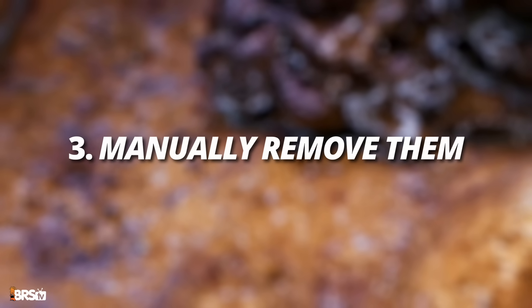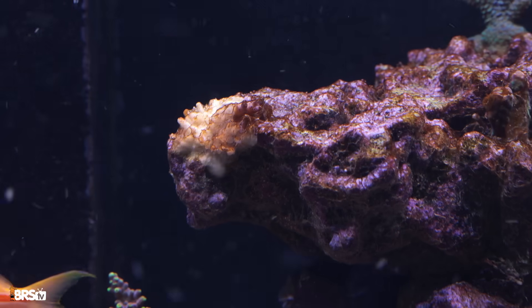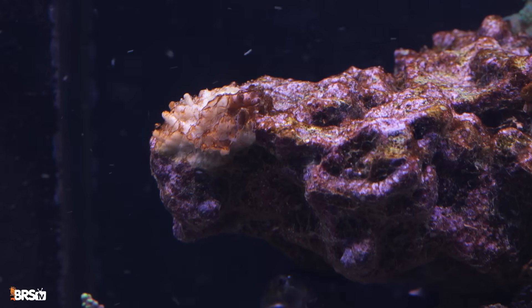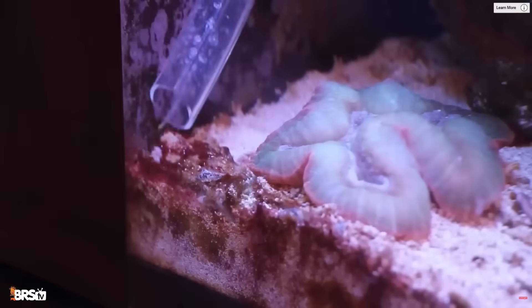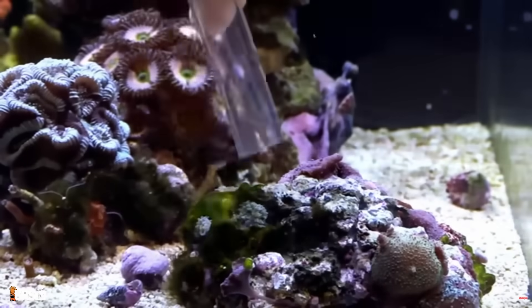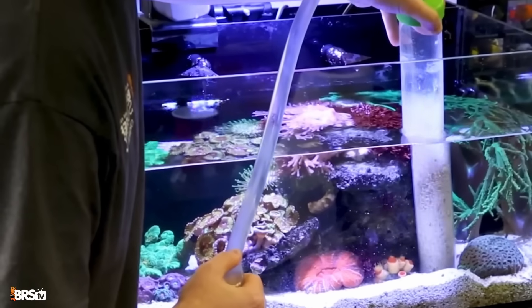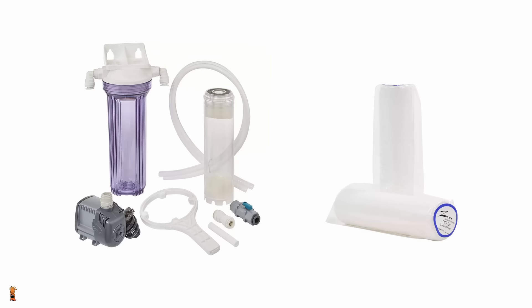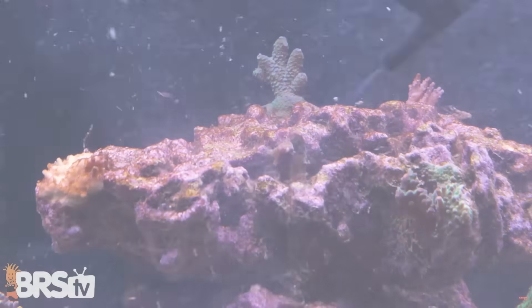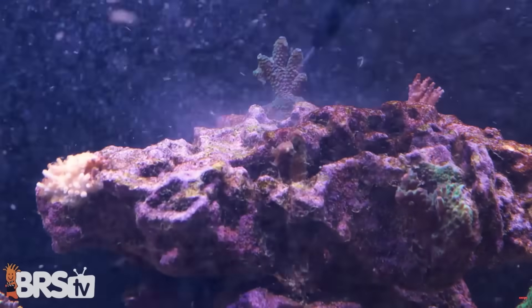Step three: manually remove those dinos as often as possible to reduce the population rapidly and gain the upper hand. Removing the dinos yourself will dramatically reduce the population and help your army gain its foothold. You can use a small siphon to remove them from the rocks and vacuum them from your sand bed, but make sure you only do small water changes during removal — you don't want to remove nutrients if they're low, so change out only the water required to manually remove the dinos. Alternatively, you can use a BRS media reactor with a 5-micron sediment filter, like the RO Save Z depth sediment filter, right on the display tank, and use a small pump to blow the dinos off the rock and sand up into the water column to remove them without taking out any water.